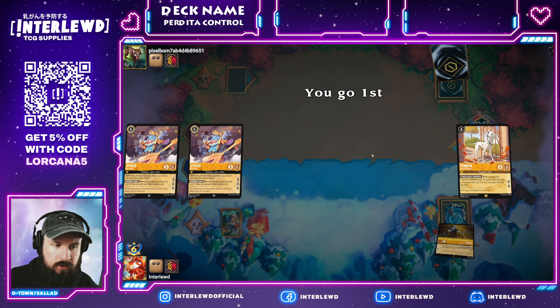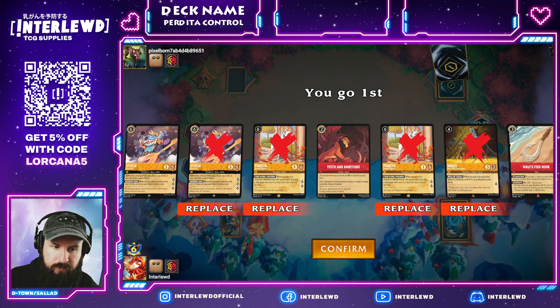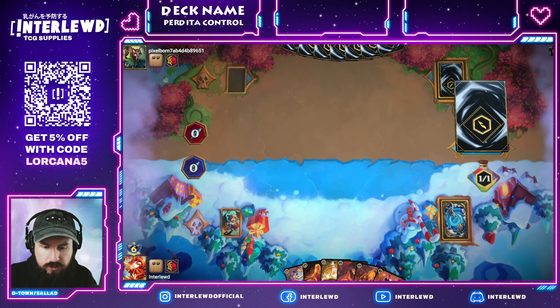The mirror match — this should be pretty exciting. So we have a Stitch and a Pongo. We have a lot of dogs in this deck, which is kind of silly. Probably going to have to throw Perdita back — she's just a little too late and holding onto that ink for so long might end up hurting us. We'll keep Teeth mostly as ink.